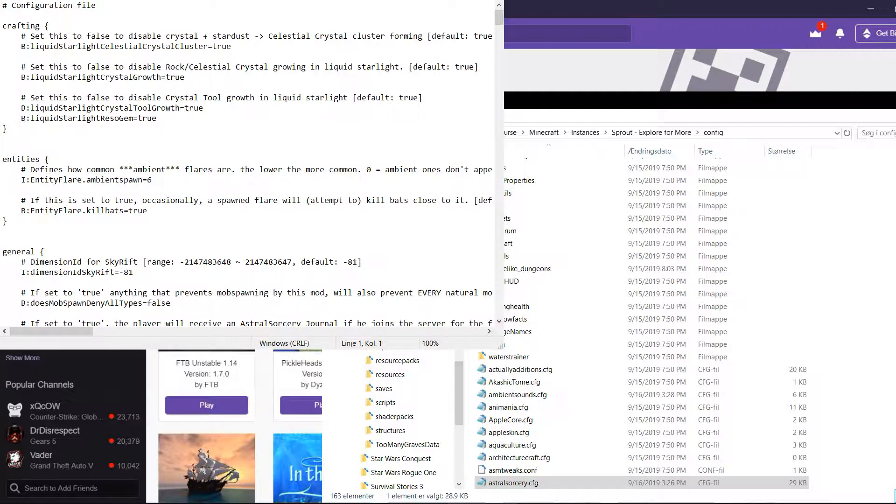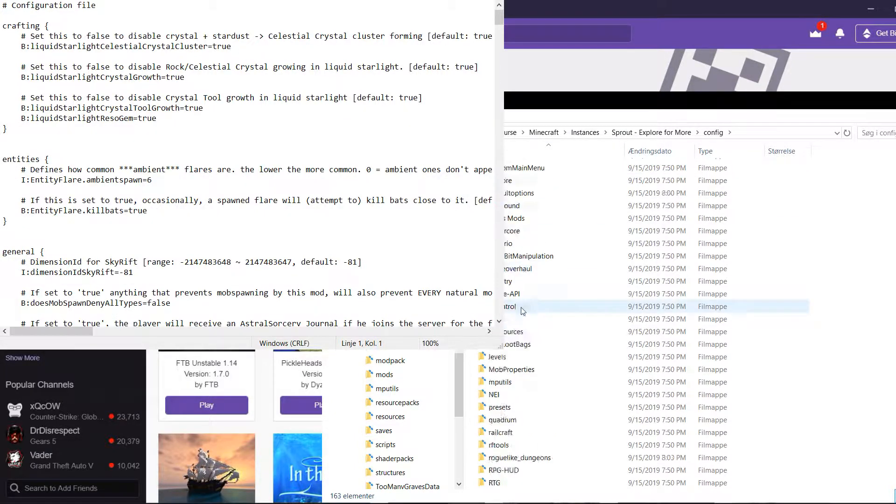I've opened up another window — this is the Astral Sorcery cfg file. You need to find that cfg file. It's either in your main Minecraft folder, or, like in my case, I'm using Curse modpacks, so you go to Curse, then Minecraft instances, then whatever Minecraft modpack you're using, then find the config folder, scroll down, and find the astral sorcery cfg.